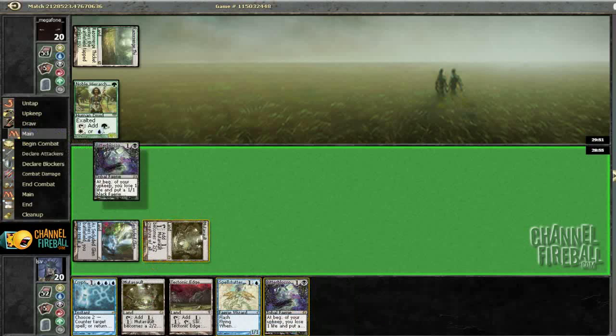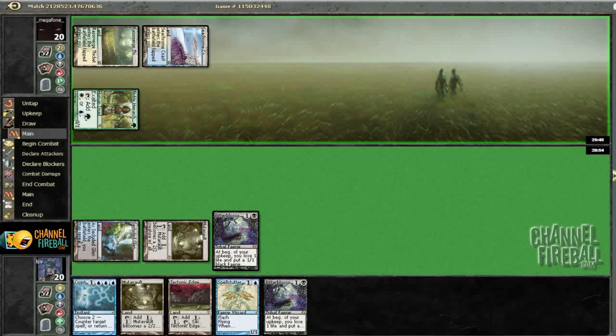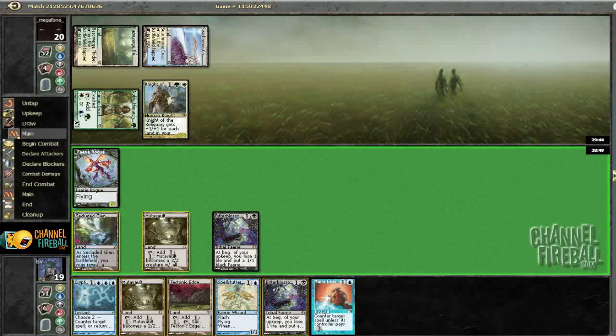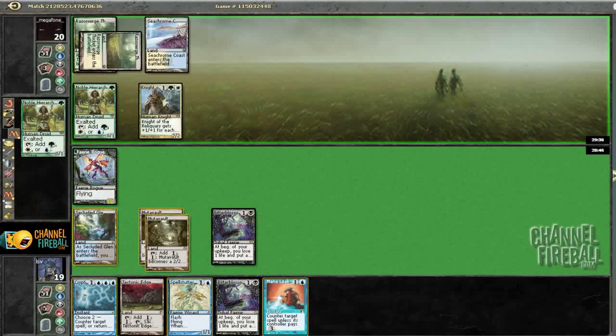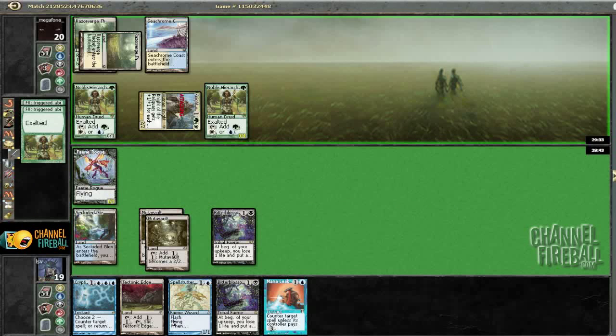Let's see how Blossom does. Game one against Bant might be kind of tough depending on what he plays right here — like a Mirran Crusader. Knight of the Reliquary — he cannot activate it currently though, that's pretty good. This isn't actually looking too bad. He probably has a basic for Knight, otherwise he wouldn't have slammed it, though maybe not. I can pretty much counter anything he plays, though I'm not going to counter Noble Hierarch. I'm going to go ahead and take four here — I can take a hit without a whole lot of problems.